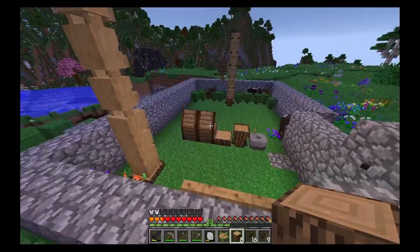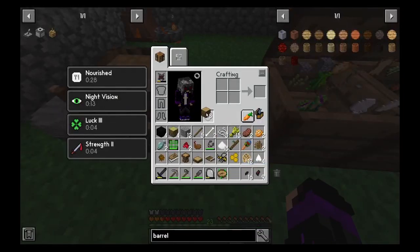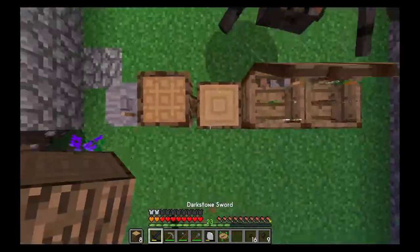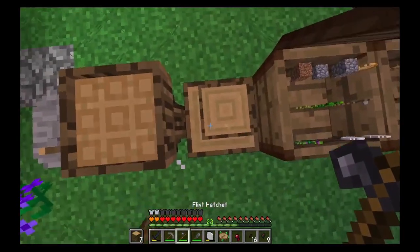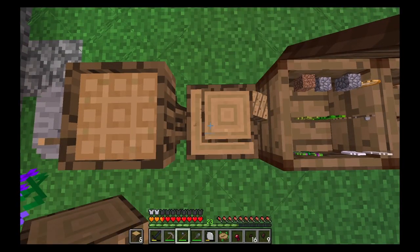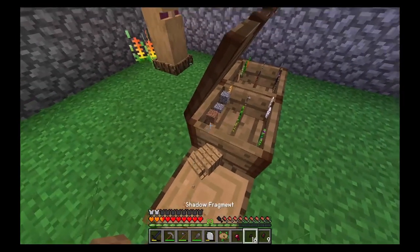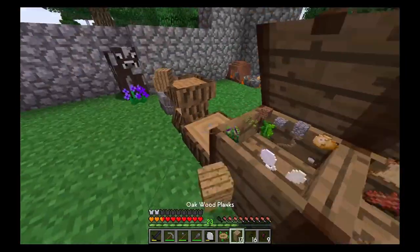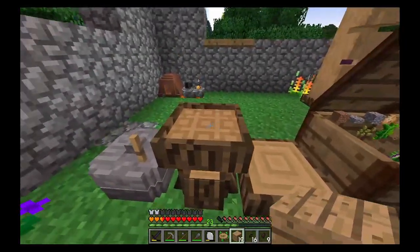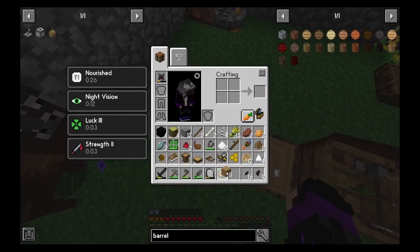I've got eight wood. Let me make a chest real quick. I'm going to put this in my offhand, grab a couple planks and stuff. Go ahead and convert all of those into planks — apparently the planks don't exist at first, but there we go.